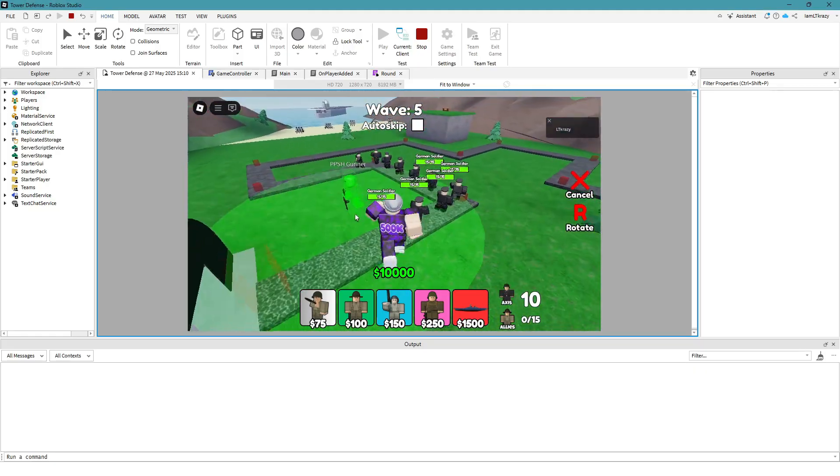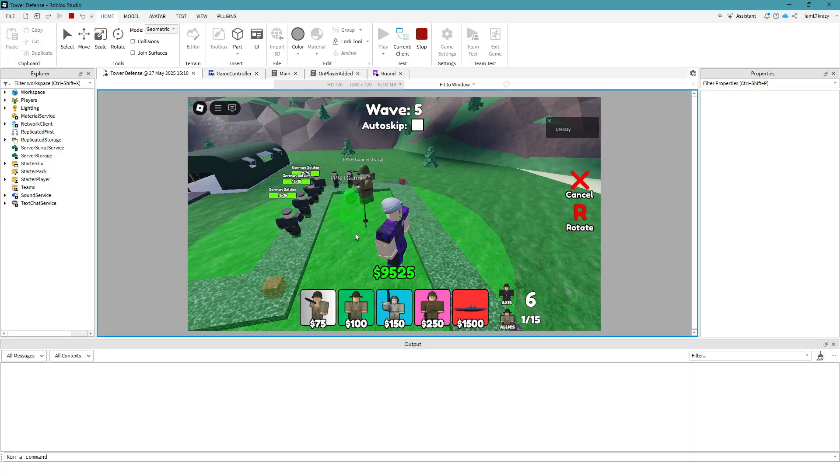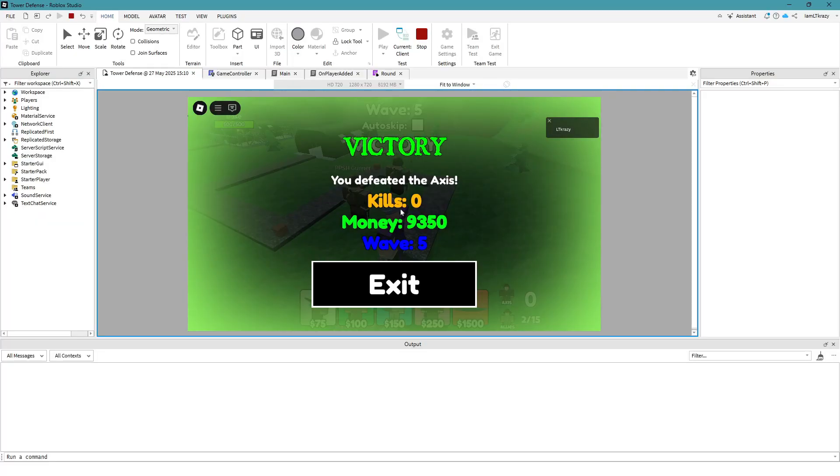We're going to test this — most of it should be set up. We're spawning on wave five just so it goes quicker. We'll upgrade our guy, place down an extra one, do what we gotta do to get the win. The kill counter isn't working very well, but the money shows how much you had, and it shows what wave you made it to. If you lost, it would show red. We got the victory screen — 'You defeated the Axis!'